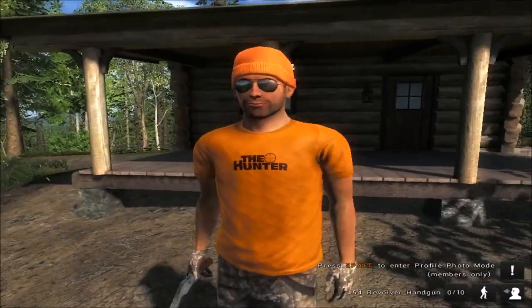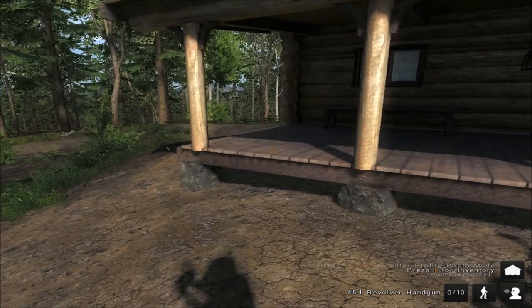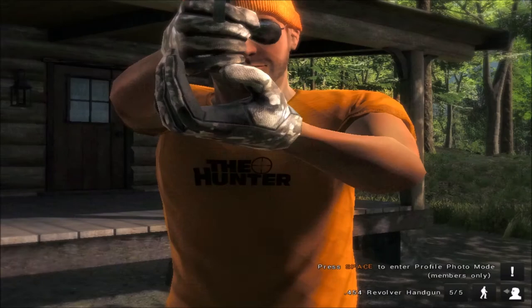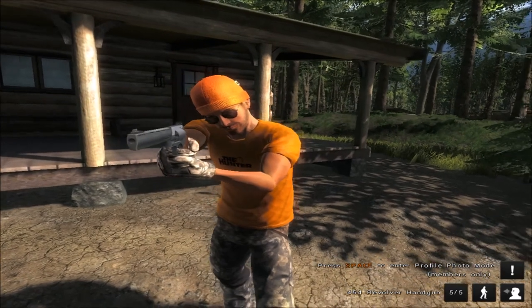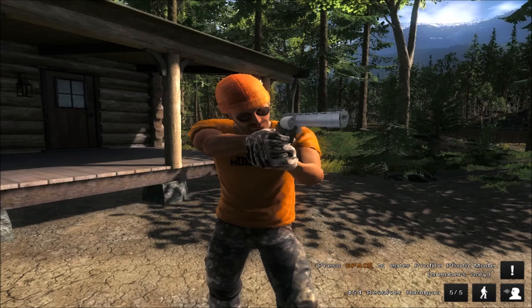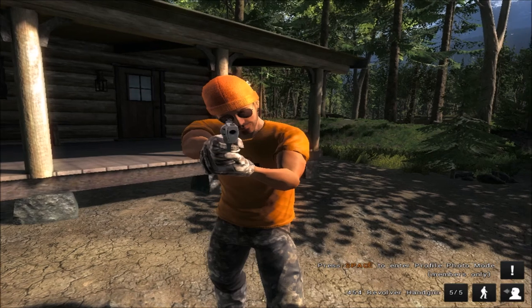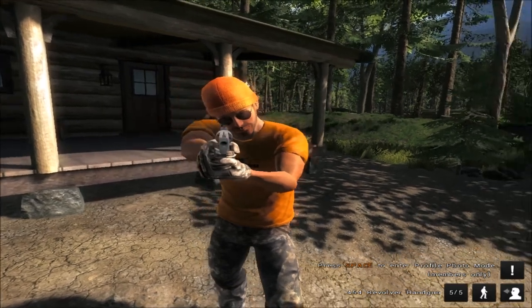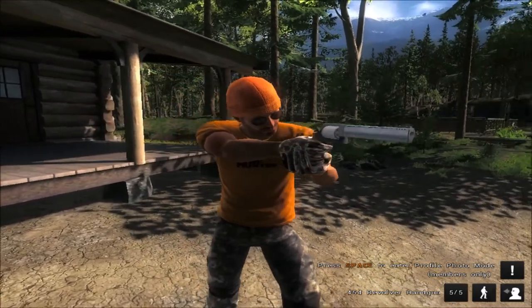I marked that guy really well, didn't I? So here we go — the 454 revolver handgun. Here you guys can see it. It's a very clean looking handgun, very high power, and the iron sights on it are really good. Now the only thing with this revolver is that it's basically like just carrying another rifle. You can only kill bear, bison, moose, Roosevelt elk, hogs, and some other things. So no deer or anything like that. Remember to still carry your bow or at least a lower powered rifle.